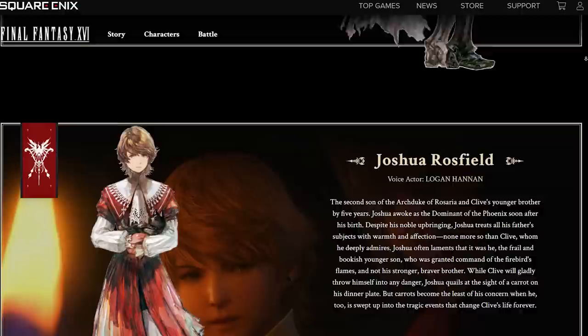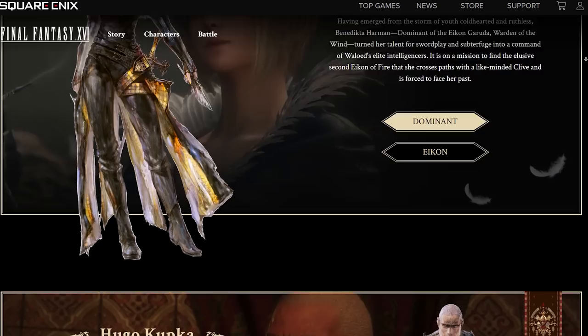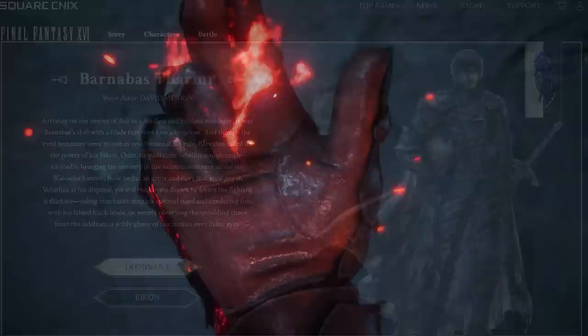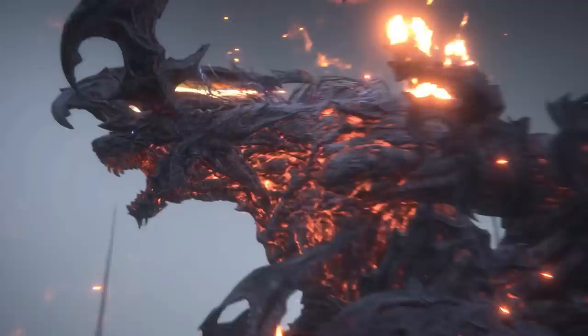Every character that has an icon to their name has been referred to as a dominant, with one notable exception: Clive. On the official website, there are character profiles. Each profile comes with artwork of their human form and their accompanying icon — everyone except for Clive. Torgol lacks an icon as well, but I'll talk about this in the next prediction. Clive isn't actually a dominant, in spite of his appearance of being one owing to his access to Ifrit. Joshua granted Clive a blessing, and this enables Clive to channel a part of Phoenix's power. Ifrit is the same, but instead of having the ability to channel him, the blessing of Ifrit has instead given him the ability to become Ifrit.